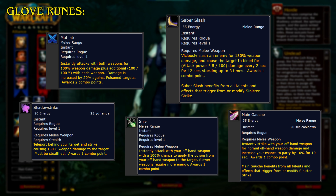And for the Glove Runes: Mutilate instantly attacks with both weapons for 100% weapon damage, plus additional damage with each weapon. Damage is increased by 20% against poisoned targets, and it awards 2 combo points.